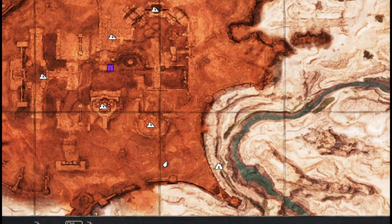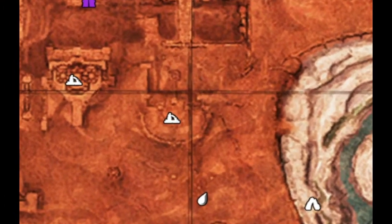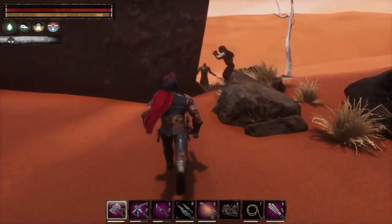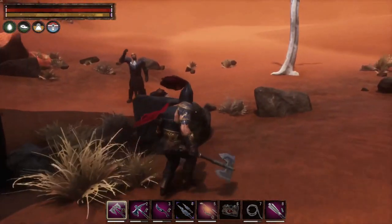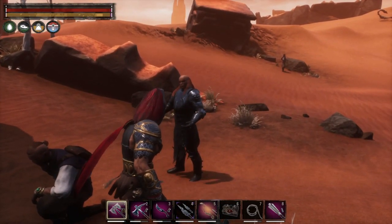The next type of heart we're going to collect are Hearts of the Heroes. A more common area to find them is inside of the Unnamed City — I'll show you the locations on the map. We are at E5 in the Unnamed City here.